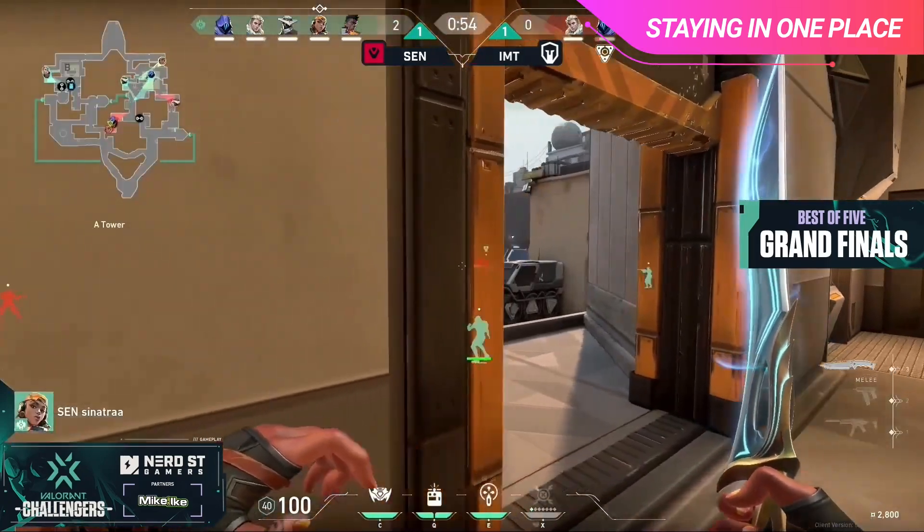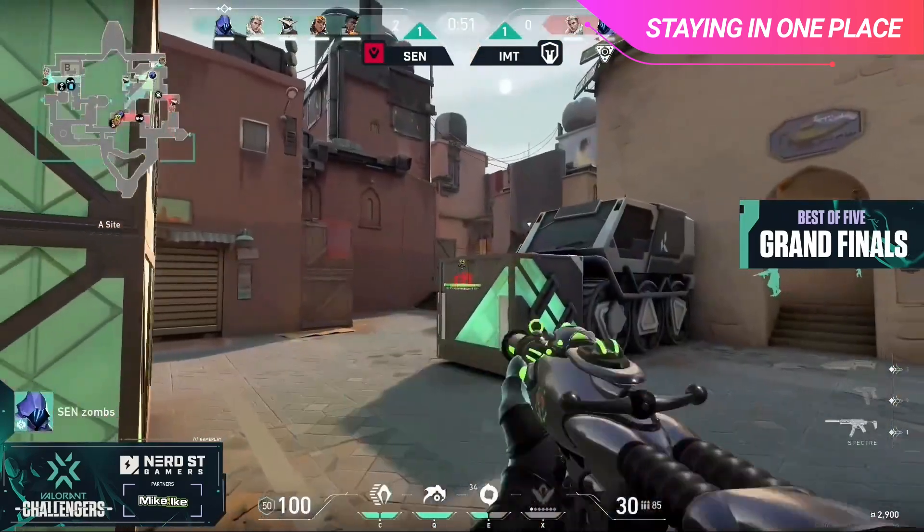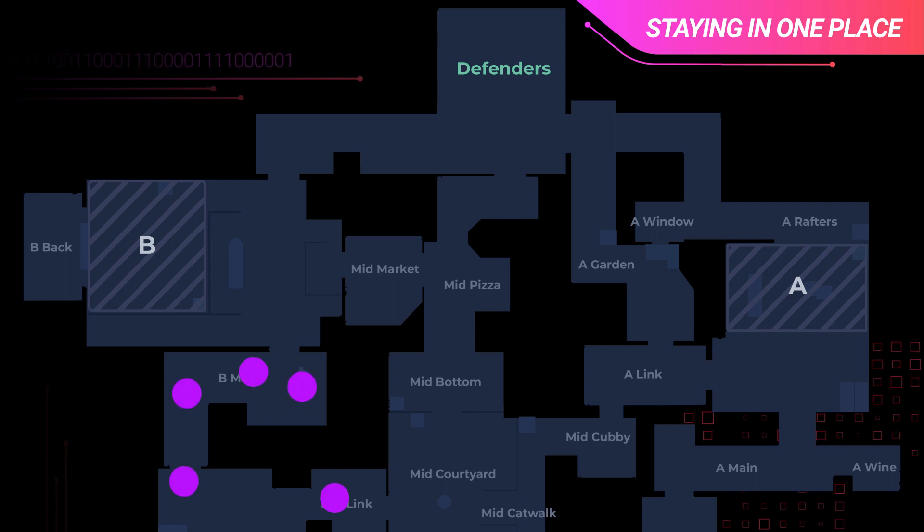If you give the enemies too much time to adapt to what you're doing, it's going to be a lot easier for them to stop you — so when you make a decision, try to make it quickly and with confidence. Sometimes, even if you make the wrong decision, if you make it as a team with confidence, it can still work out really well. Alternatively, if you've noticed your team is having trouble executing onto sites quickly, it might be better for you to split up and try to look for picks across the map, as the enemy team may be keen to rotate too fast, leaving them weak somewhere else.